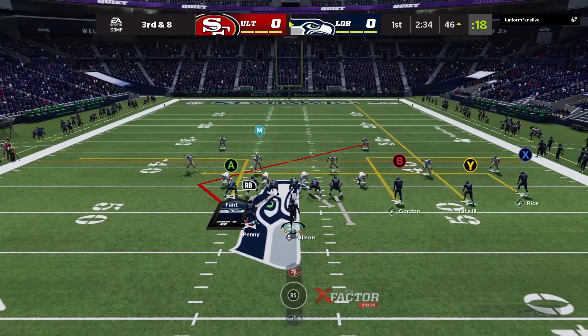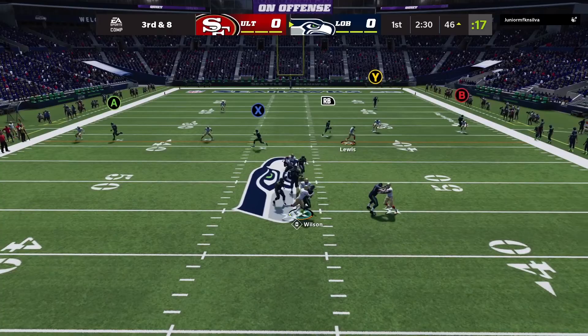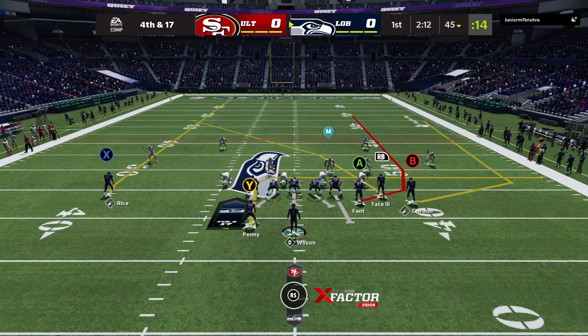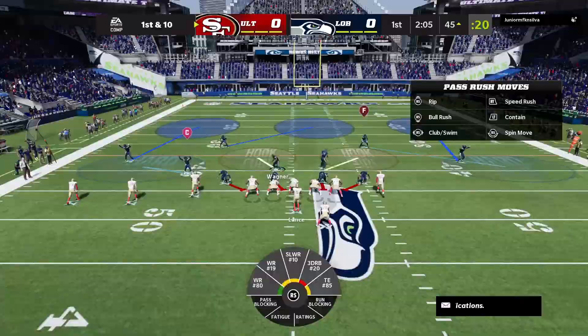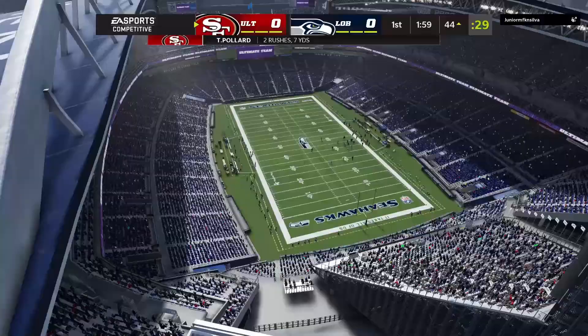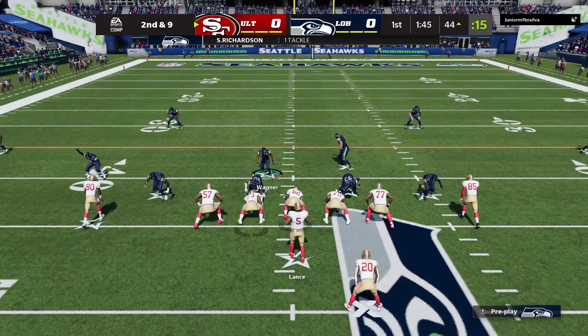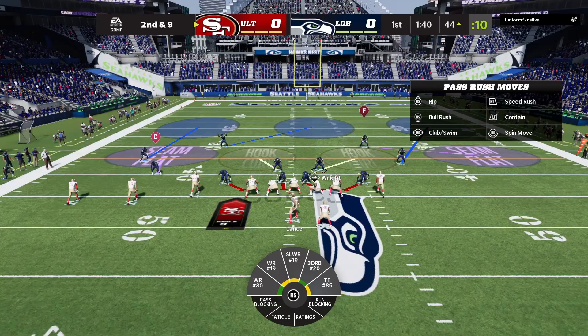Unfortunately we're not in field goal range, so I can't take my three. Fourth and 17, I just go for it because why not — probably would have punted and put him on his own end line. But around midfield I really don't care about going for it on fourth down. Second and nine, we go to cover three match. Cam Chancellor comes down and makes a great play — gets a pick on Jerry Rice. We end up taking over at our own 32-yard line.